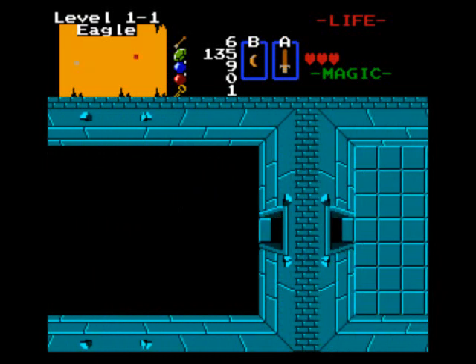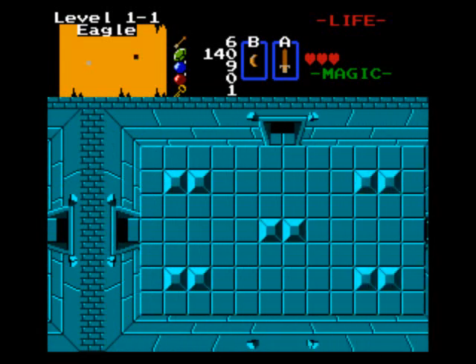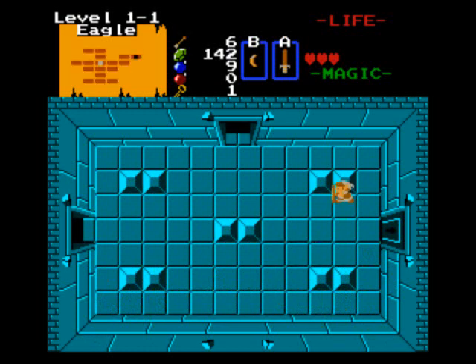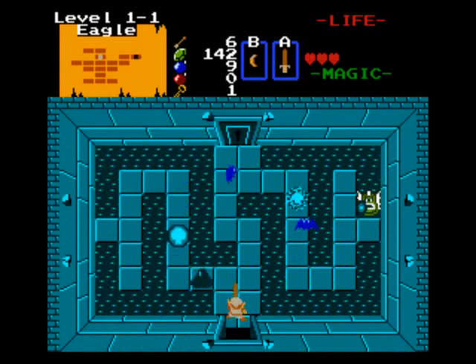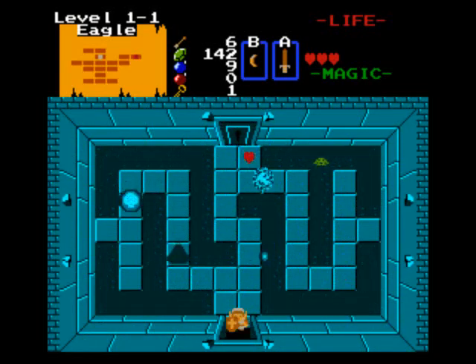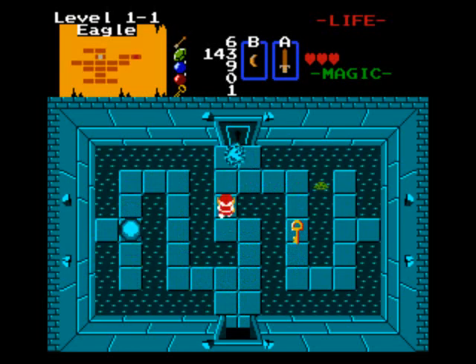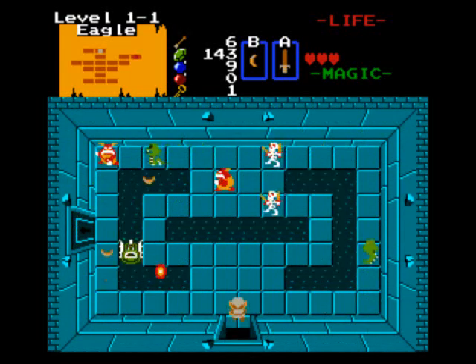This just reiterates what I mentioned — most of these bombable walls are gone, they don't exist. Anything that in the old versions allowed you to save keys does not exist anymore. Make sure you find every single key because you're gonna need it to get all the items over the course of the game.